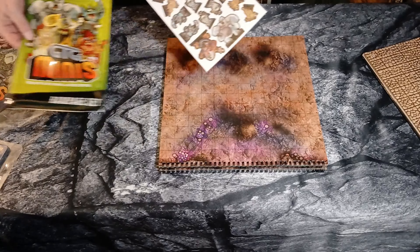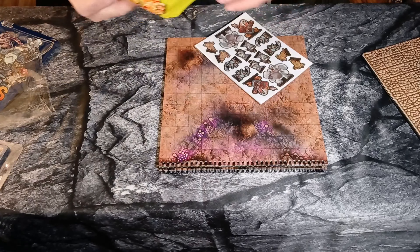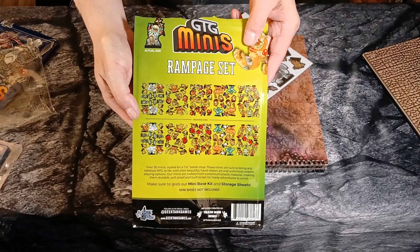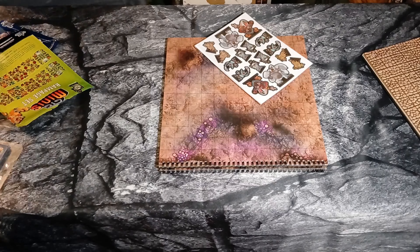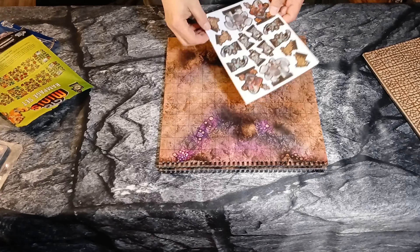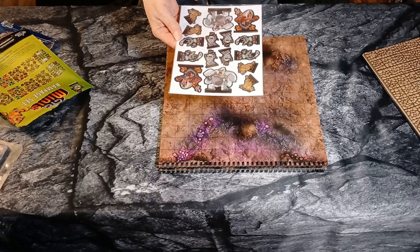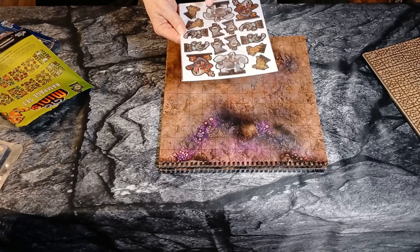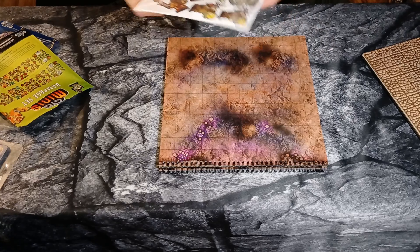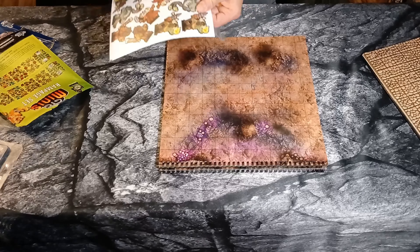We'll do the Rampage set right here. So this has a bunch of various creatures on it. Looks like we have a four-armed ape, some hyenas, some tribal goblins, and a couple of apes. So we'll just take it out and do a quick look at all the different things available.